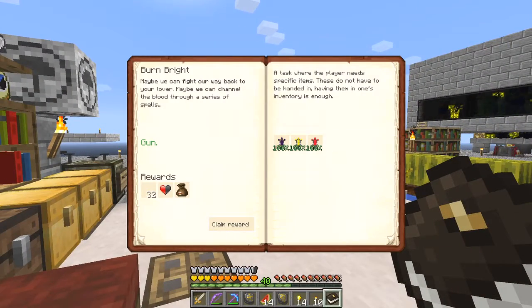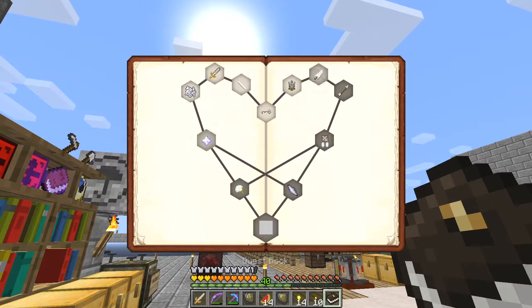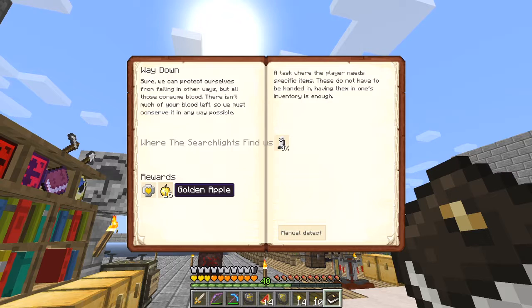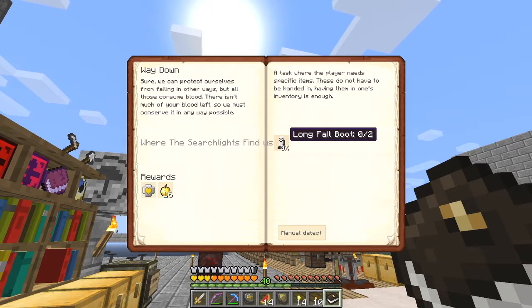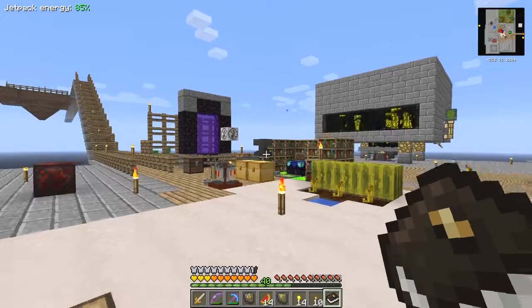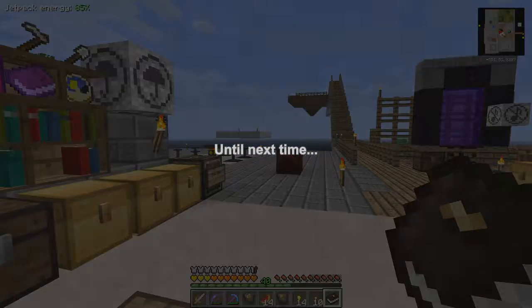Let's claim rewards - fantastic. More flobs, heart for a heart, and got a bag. Looking at what's next on the agenda - we have Way Down, which needs longfall boots, and I'll get another heart gold card to carry. No idea how to do that, we'll have a quick look. And we had to kill the wither, which we've done before, so I'll do that off camera and come back when that's done. Until next time - I hope you enjoyed this episode, another long one, I'm sorry about that. Bye for now.